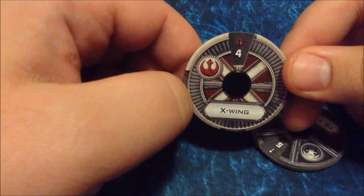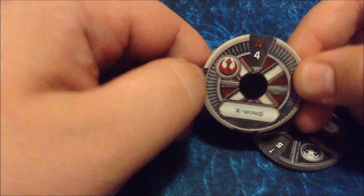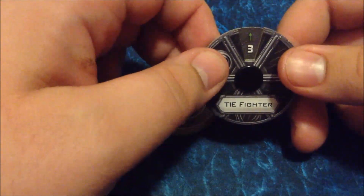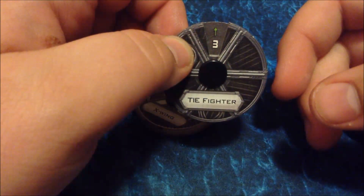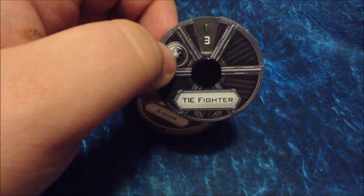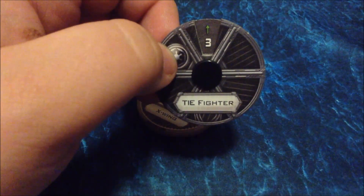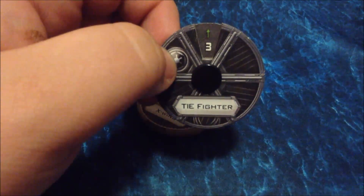Red maneuvers are harder to pull off for pilots no matter how skilled they are, and they give you a stress token. Stress tokens prevent you from taking an action. Then you'll also have green maneuvers — green essentially removes the stress. When you use a green maneuver, you can take a stress token off if you have one. You can't follow up a red maneuver with a red maneuver, and you can't remove a stress token without doing a green maneuver. So essentially, after doing a red maneuver, you're almost always going to want to do a green to get that stress token off.